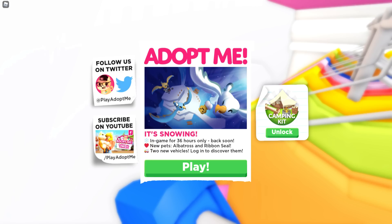So we have the gold, the diamond, also this, and the seal — in game for 36 hours only, back soon. It is going to be back on the 28th, which is two weeks away. New pets: albatross and the ribbon seal.